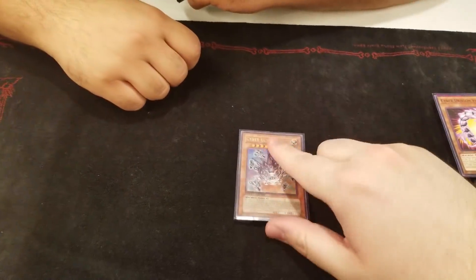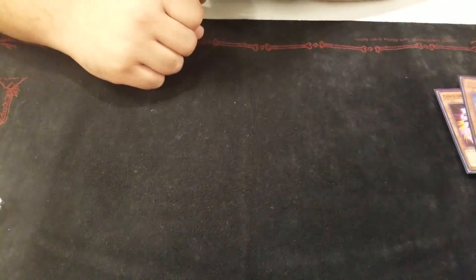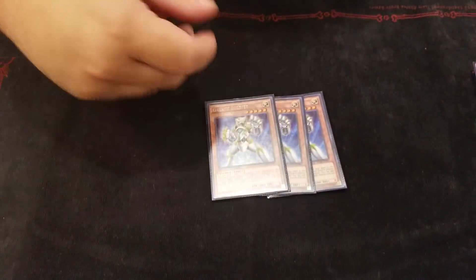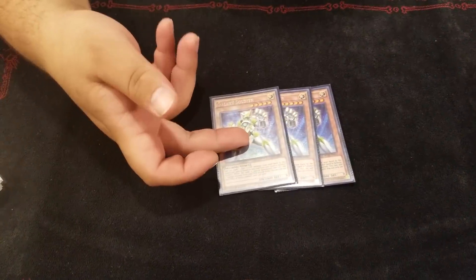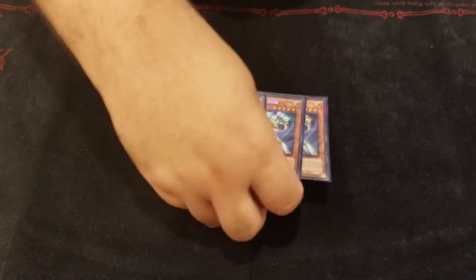Would you go to two copies to see it more? No, because it's searchable with all your search cards. Then three Galaxy Soldiers — Galaxy Soldier searches Galaxy Soldier. Gets you to Nova, gets your Infinity, gets Nova by overlay. That's pretty simple.